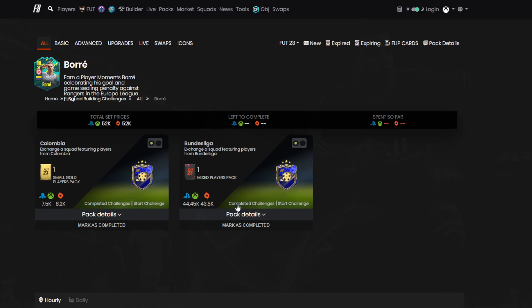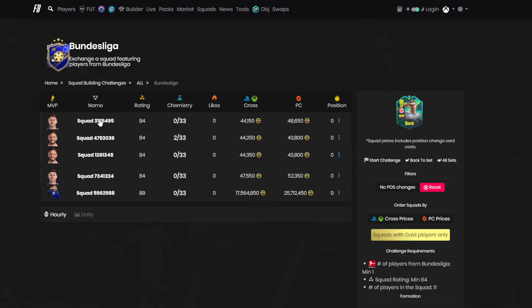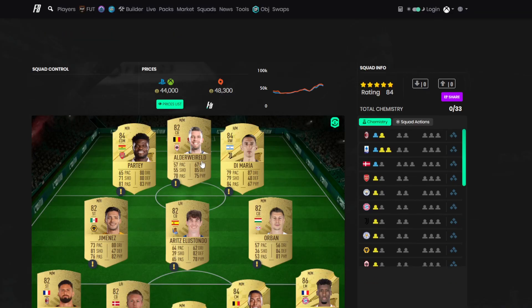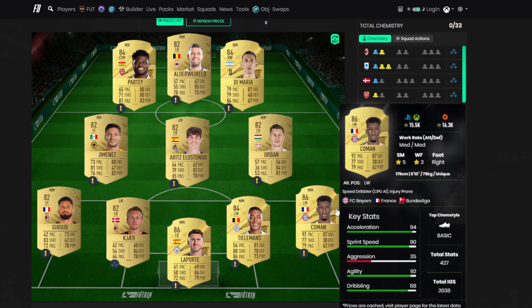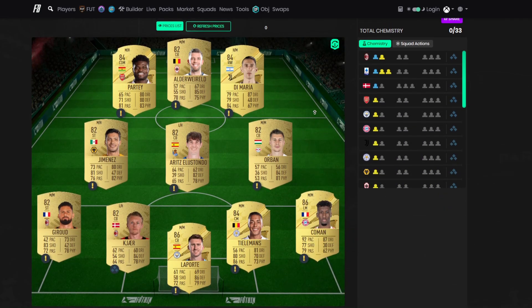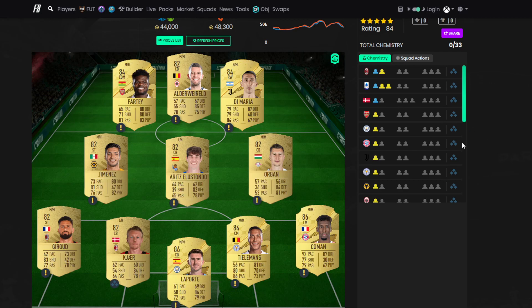The second and final segment of the Bore SBC is an 84-rated team. You need one Bundesliga player — we've gone with Komen as the Bundesliga player. Prices of each player are on the screen for you. But there you go, that is the cheapest method for this brand new Player Moments SBC. Let me know if you're completing it boys.